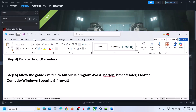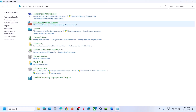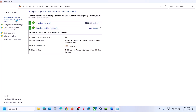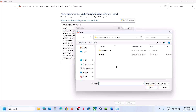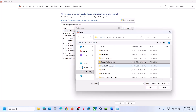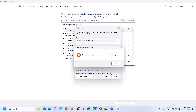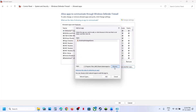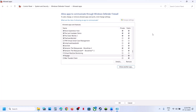Again, Add an Allowed App, Browse All Apps, open the Binaries\Win64 folder, select the EXE file and click Open. Next, type 'Control Panel' in the Windows search box, click Control Panel, System and Security, Windows Defender Firewall, Allow an App or Feature Through Windows Defender Firewall. Click Change Settings, Allow Another App, Browse, go to the game installation folder, open the game folder, select the game EXE file, click Open, click Add, then click OK. Browse again, open the Binaries\Win64 folder, select the EXE file, click Open, click Add.